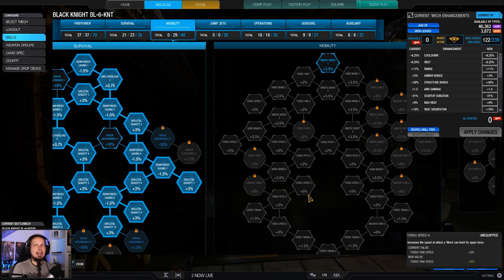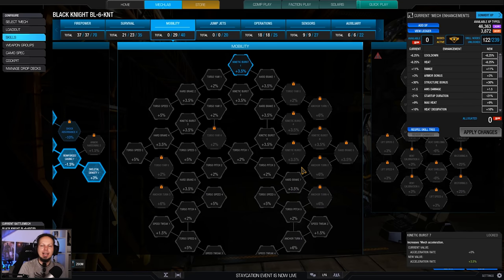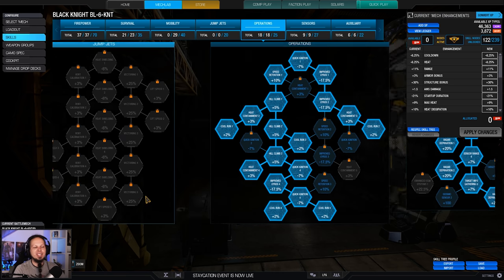The problem with structure is that as soon as your armor is gone, you can get critical damage — your internals can get destroyed, you can lose heat sinks, weapon systems, and so on. The first layer of defense — the armor quirks — are always better than structure quirks. But we just get more raw numbers out of that.